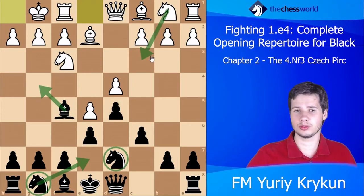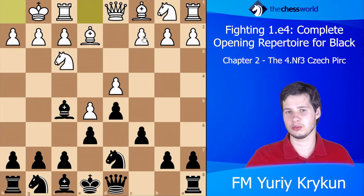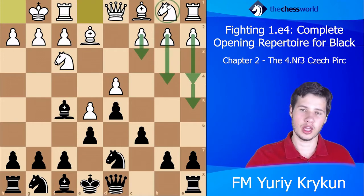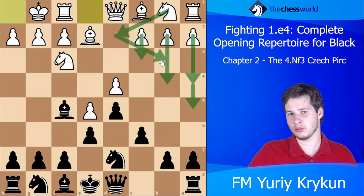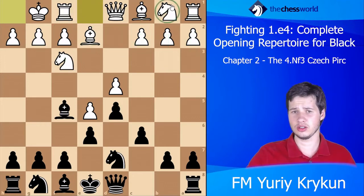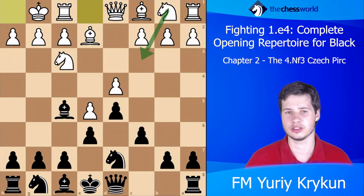White's ideas might include playing say a4 a5, c3, b4, grabbing space. Often the knight goes to d2 either to come to b3, or to come to f1 then e3 g3, or possibly to support the knight on f3. When the knight goes to c3, white loses a ton of options.